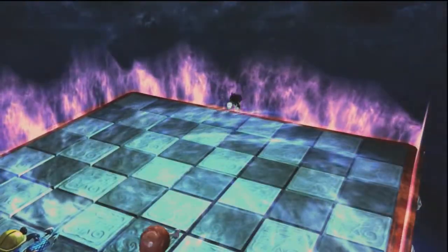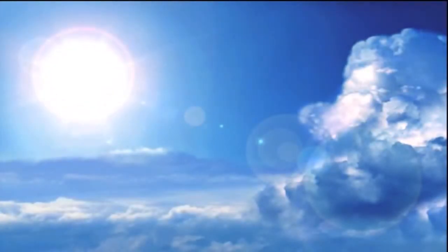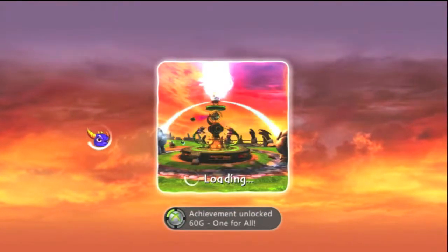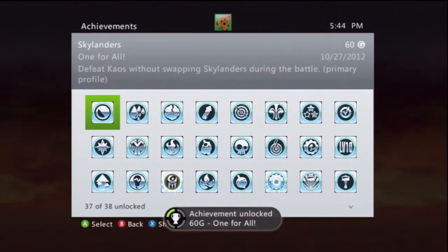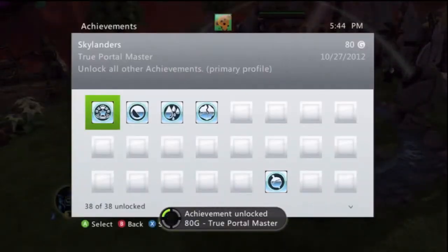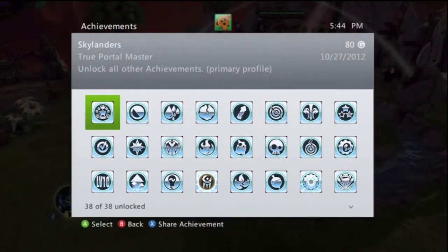Go hose. That's all we're saying — be a fireman, go hose. If you don't like Gilgrunt, don't use him. Look how ugly he is. And there's the achievement — 60 Gs, 'One for All.' Defeat Chaos without swapping any Skylanders. And there's the other achievement: True Portal Master. We hope you guys get this achievement.